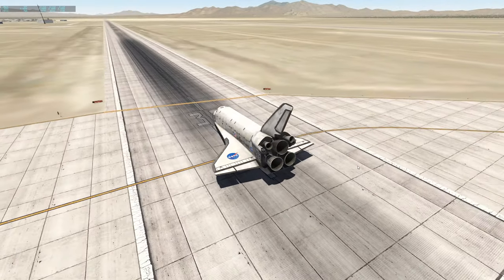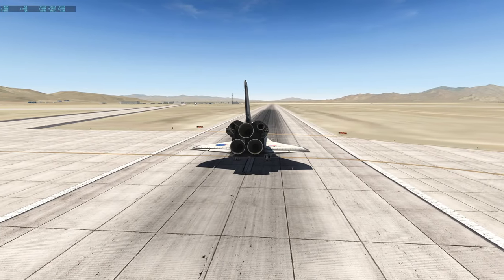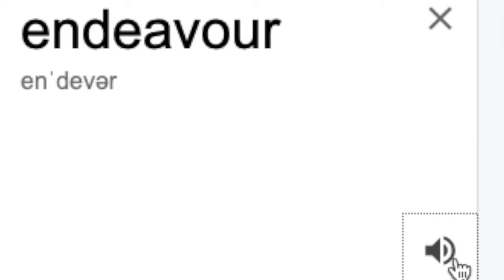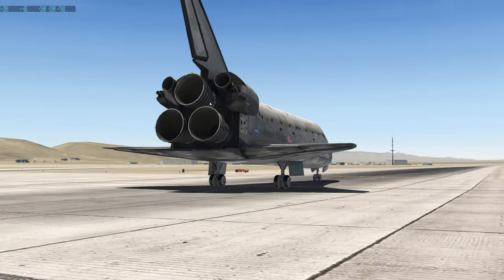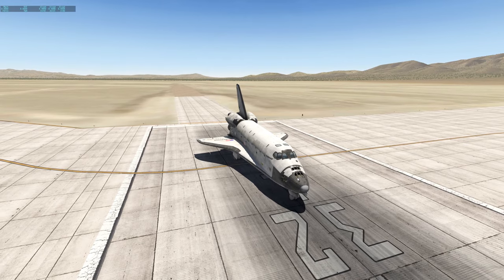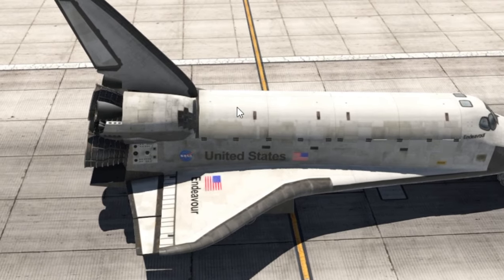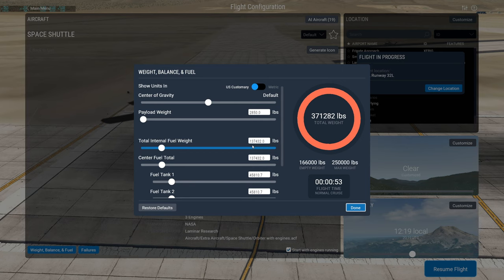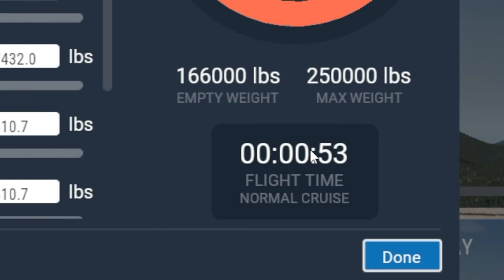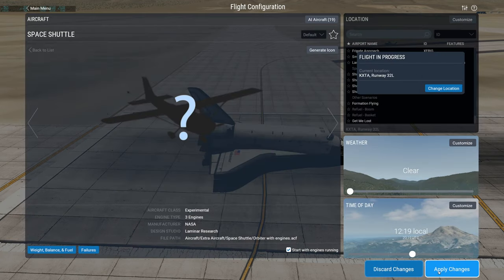Hey guys, welcome back to another swiss 001 video. Today I'm going to fly as fast as possible. We need thick engines for sure, so this is the Space Shuttle Endeavor. This is going to give us the thrust we need. I placed some fuel tanks in there but they can't hold a lot of fuel — we have 140,000 pounds of fuel giving us a flight time of roughly 53 seconds. And yes, we're 130,000 pounds overweight, so this is going to be a fun flight.